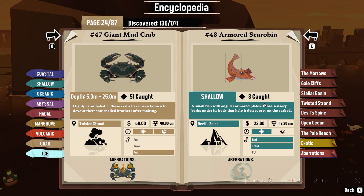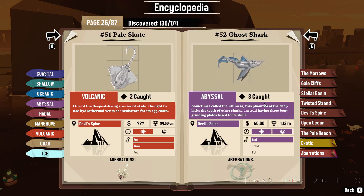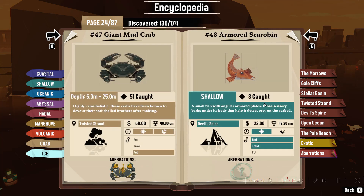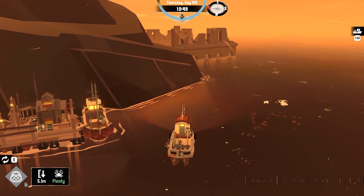This can be caught by rod and troll net during the day — troll net, not a pot. More nets — it seems like everything here can be caught with a net except for the ghost shark, so right now we're going to be going for this thing. We do have to make sure we have the right net equipped. Yes we do, we have Volcanic.